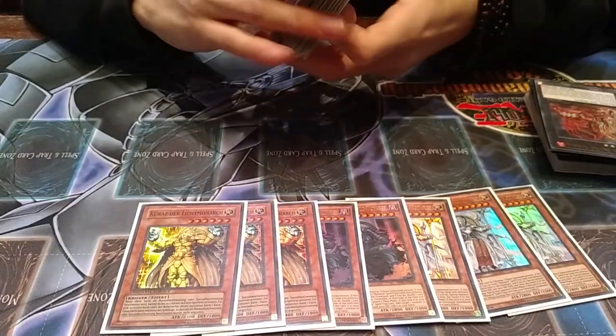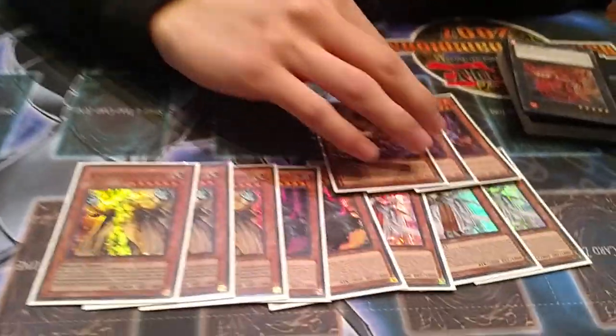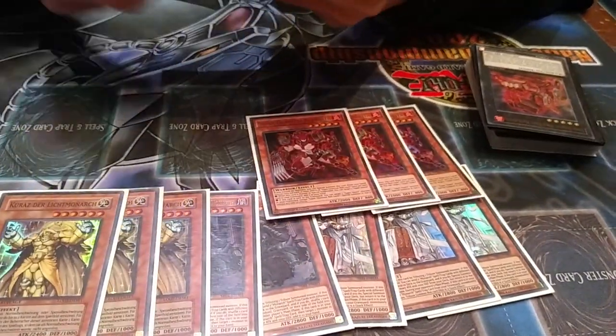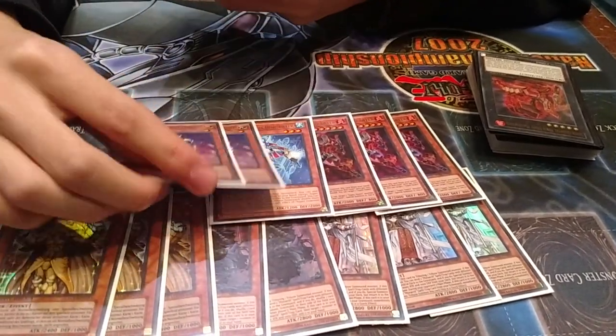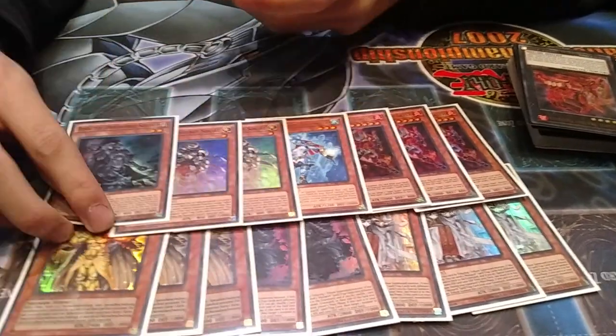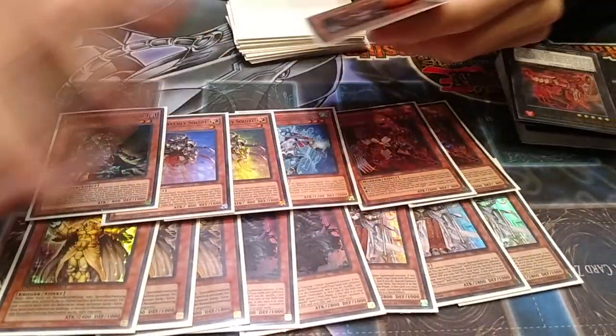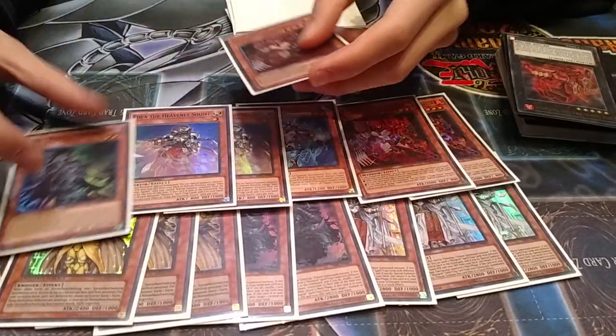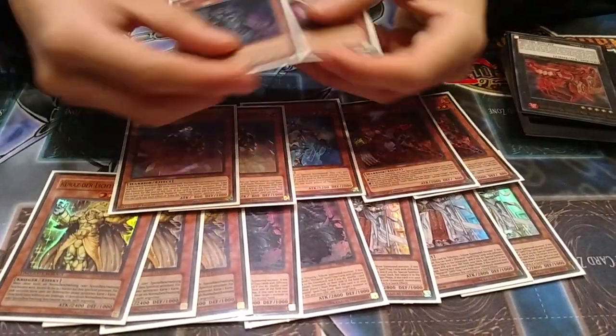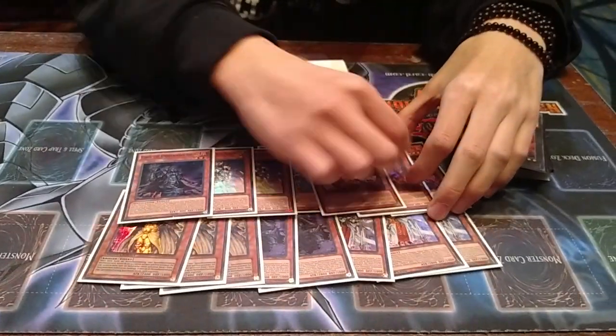I think it's better to draw cards. For the Super Quantum, I play 3 Red Guy and 1 Blue Guy. For Squires, I play 2 Light and 1 Dark. I used to play 2 Dark and 2 Light, but I just feel they do the same thing, and sometimes it's so weak to draw that card. So I just changed that.